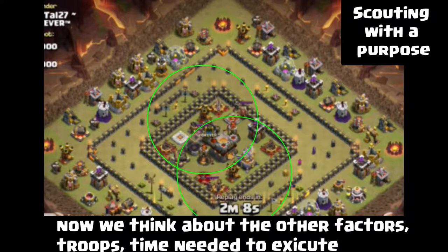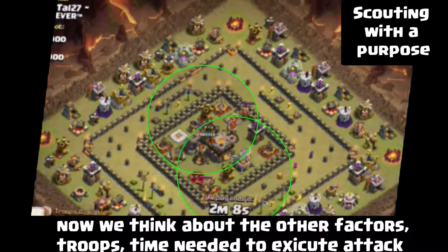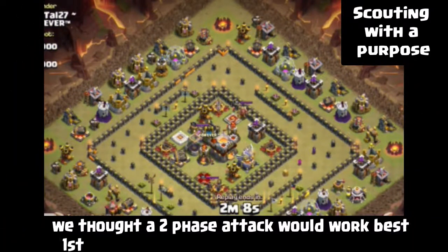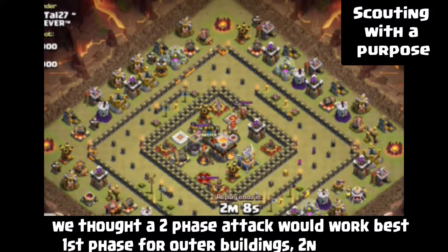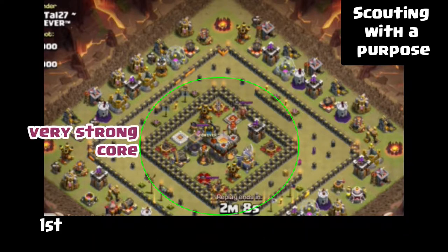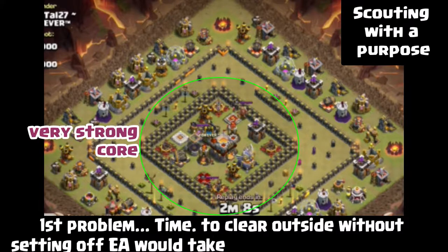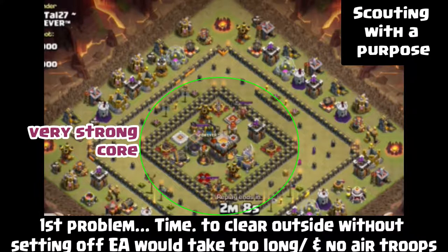So that's what we wanted to take advantage of — the air defenses. Most people would think you want to go with an air attack, but because of how many air troops we'd have to put in to take out all those buildings and still three-star without running out of time, we decided we were going to go with the ground.